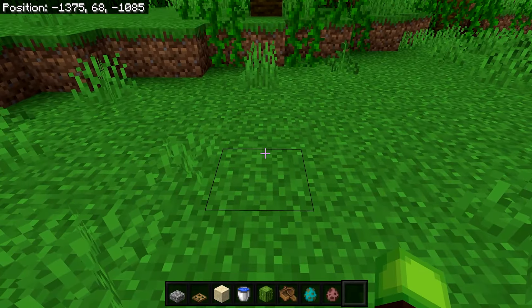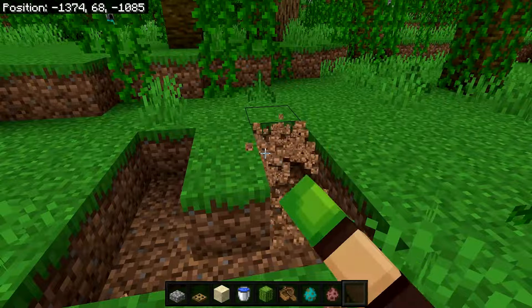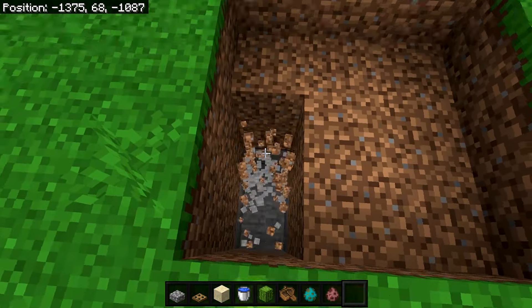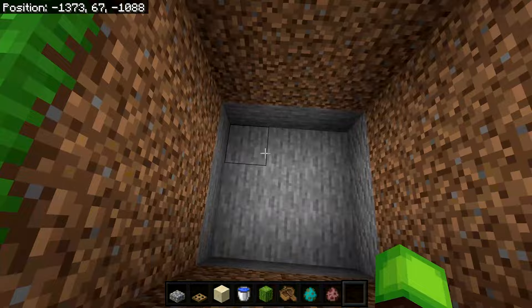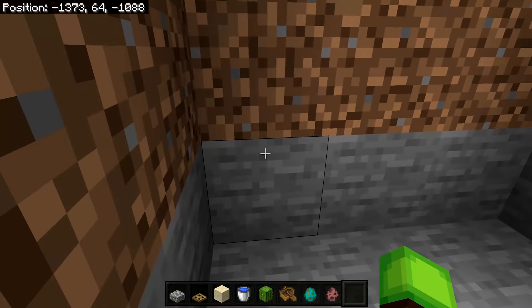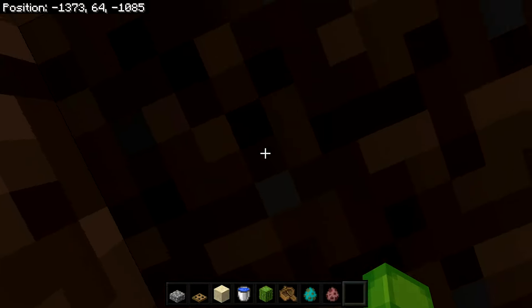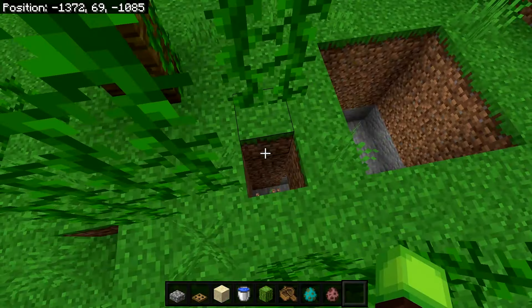The first step in building this farm is to make a 3x3 hole and break it fully in. Then make it three blocks deeper, so in total it should be four blocks deep. Once done, make your way to any of the corners and dig out by two blocks, making it two blocks high. Then go up two blocks until you see the outside world.